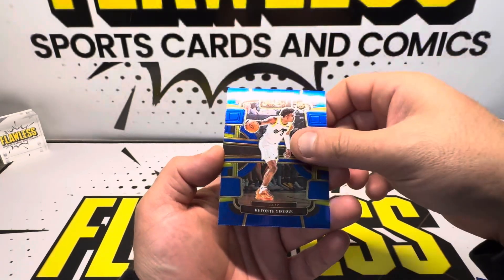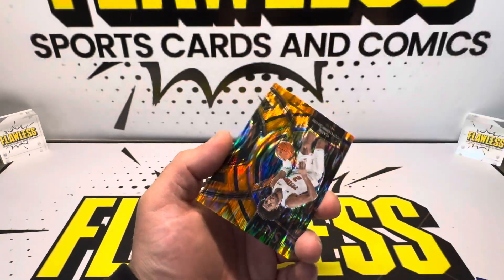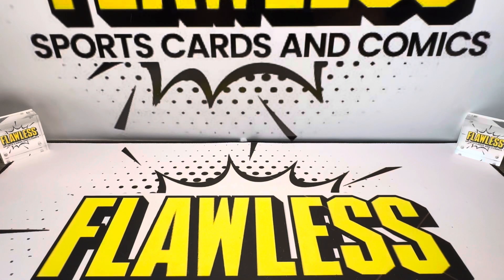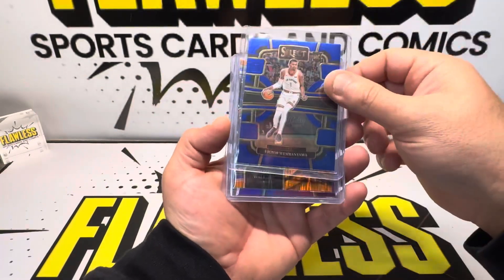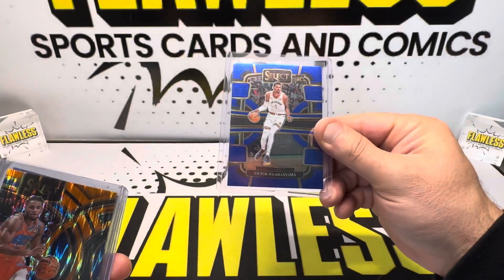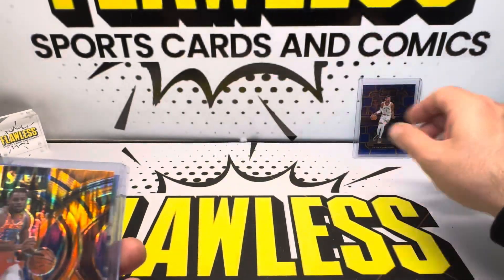Shafino, Keontae George, LaMelo Ball, and Cade Cunningham on our Orange Flair. So all in all — not bad at all. We did get a Victor Wembanyama — this is going to be the Concourse, not numbered, but it is a Wembanyama rookie. We'll take that all day.